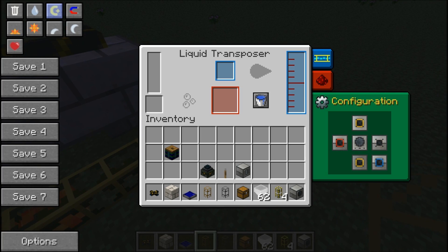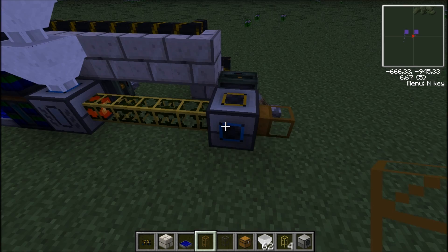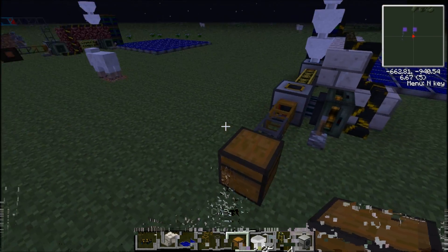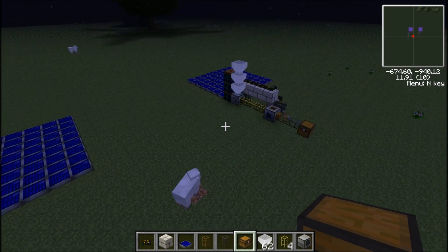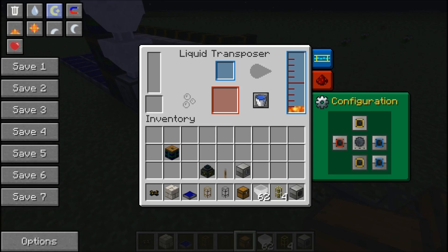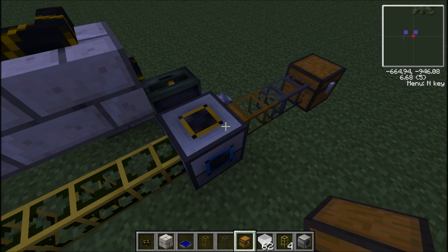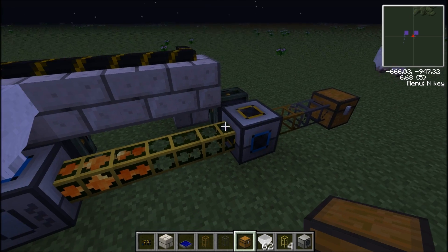That needs to be blue. So this one here — you want that to be blue. This will start filling up the liquid transposer from the lava from the crucible, then head off into your chest. Then you'll want a wooden pipe going like that, then a diamond transport pipe — I'll explain this in a bit — and send this over here and back into this.